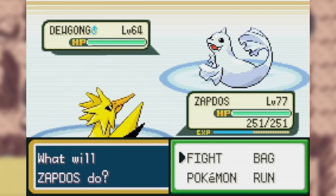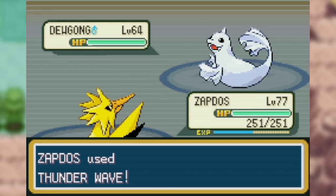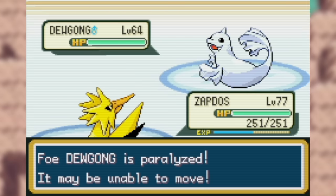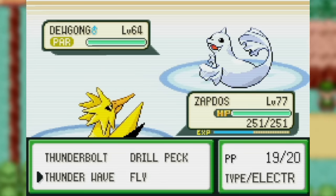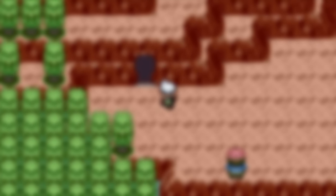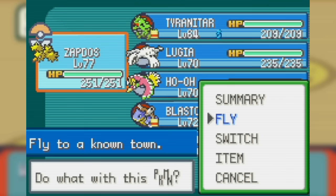By now, everyone knows that Pokemon can learn a variety of different moves that can give them advantages in a battle. Some are offensive and some are defensive in nature. Some do direct damage and some do not. But in the first six generations of Pokemon games, some moves also had an outside-of-battle effect. These were known as field moves and they come in two different forms.